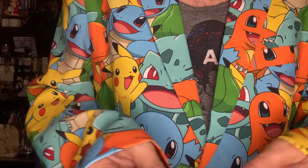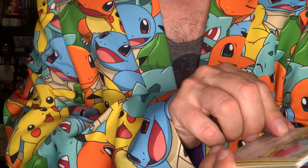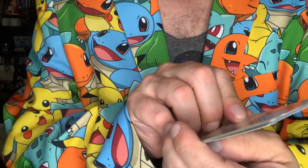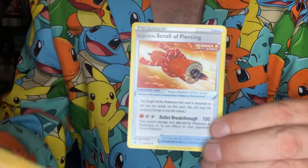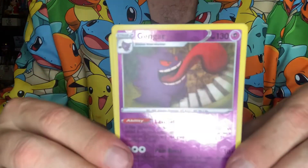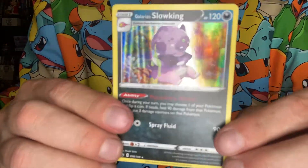Code: one, two, three, four, one, two. And we got Spiel, Swirlix — Fire. Flannery, yeah Flannery — alright, and that's Crabominable. Single Strike Scroll of Piercing again. Reverse holo is Gengar — didn't see that. And we got a holo — very cool looking holo image of a Galarian Slowking there you go. Galarian Slowking, very cool.